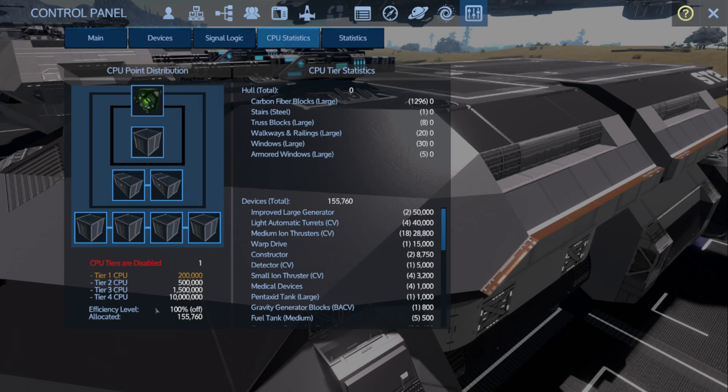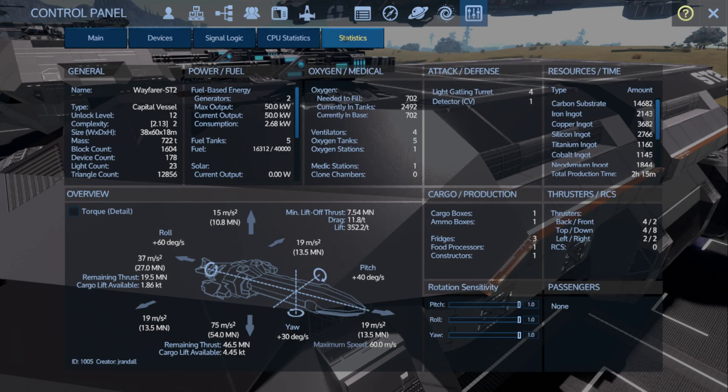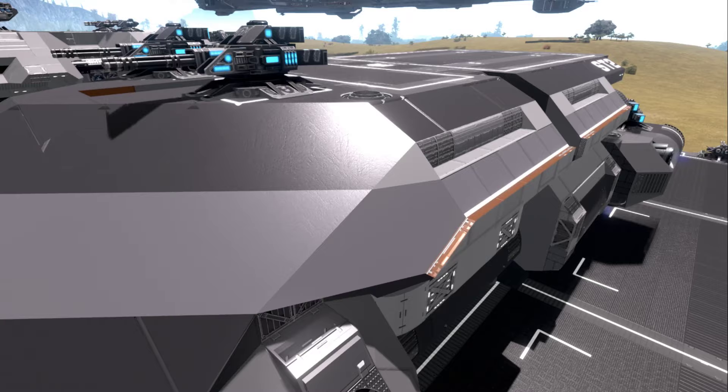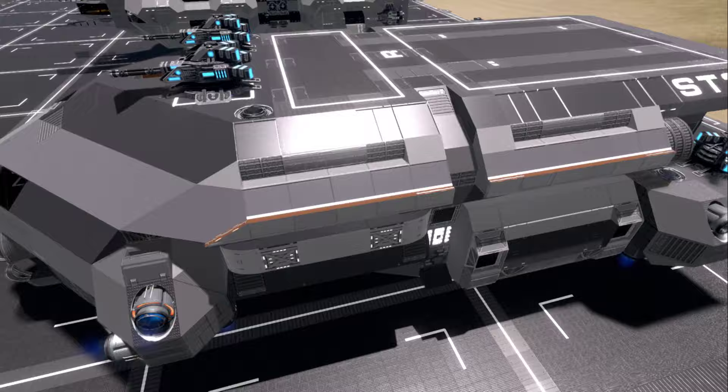You can see the tier 1 CPU is 200,000 and it's only using 155,000 — it actually has extra CPU left over. I believe it could get a shield; it doesn't have one currently. The one block I removed was the basic CPU core it came with originally. It has enough CPU without anything but the main core, and the build cost brought it down to a 2-hour 15-minute build time on the starter CV, which is really good.